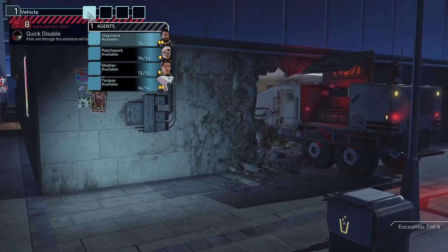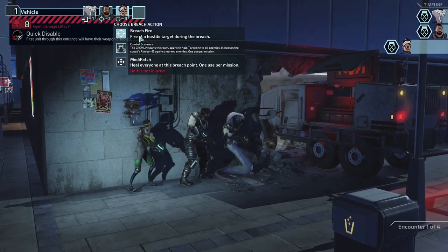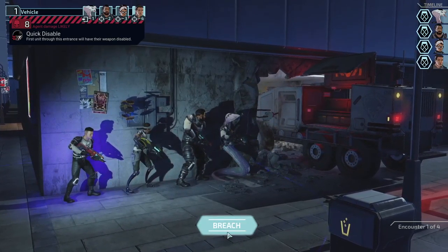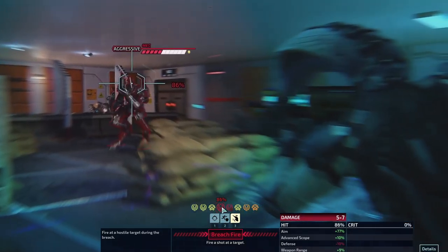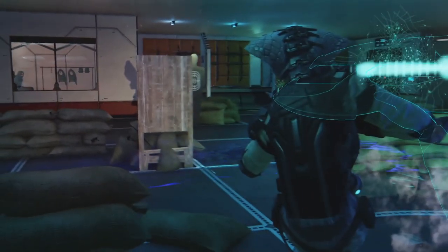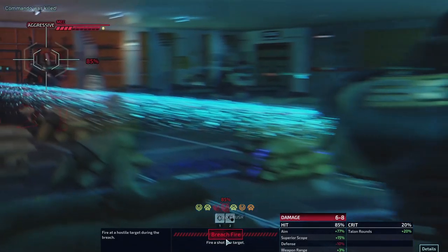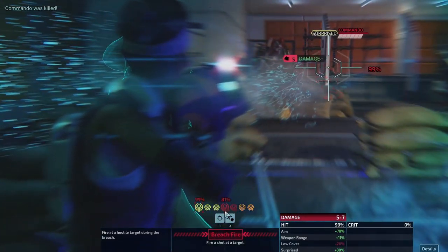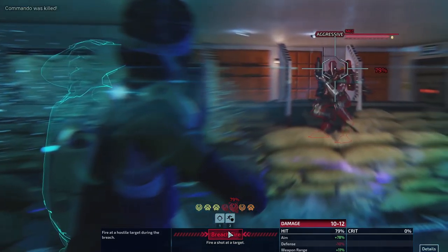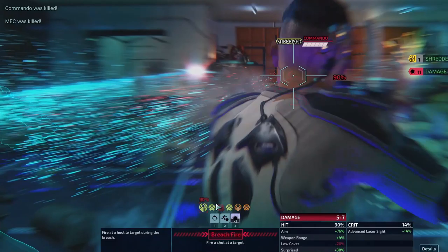Whichever way — who's controlling who here? Anyway, first unit through this entrance will have their weapon disabled. That's fine for Torque because I think she has a free reload, and along with that she also has her bind and tongue pull. She has those things. It's now that the blue screen rounds and all the stuff we have on Patchwork are going to come in handy. Let's have the one furthest in the back aim — who's this, Patchwork? She can do 10 to 12 damage.